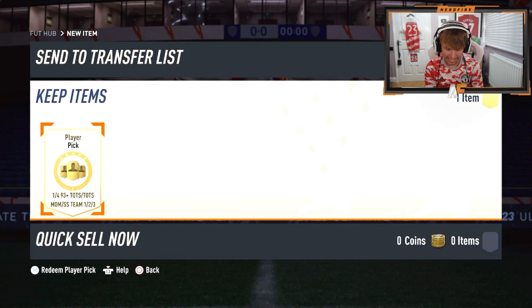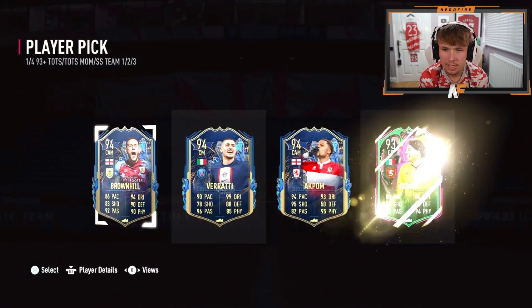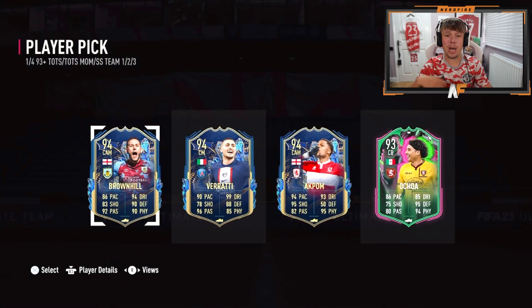Waza has got a 93-plus player pick again. Can we see a W? Verratti! Verratti's not bad actually — Verratti's really good in game. I know he's already got PSG players in his team, he's got the new Renato, so whether he fits in I'm not too sure whether we use him, but he is the highest rated so I think he's the best card there.